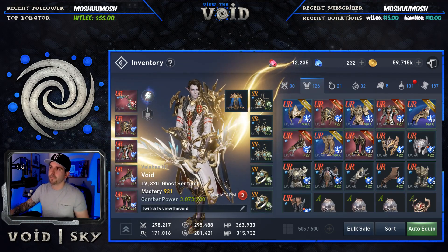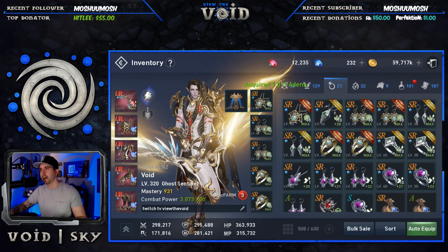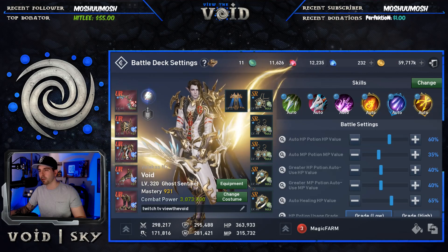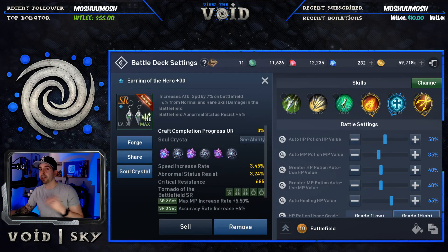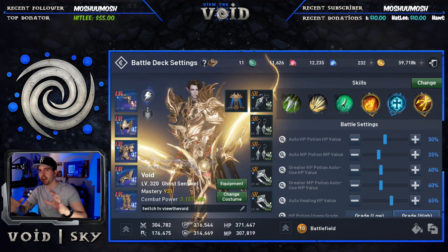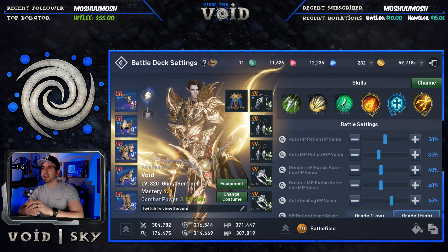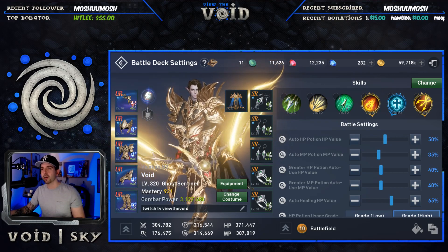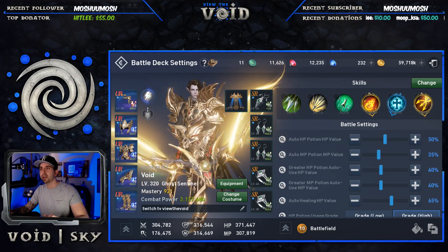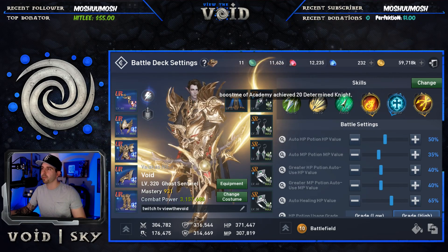Pro tip I should have mentioned from the beginning: if you're making multiple items for limit breaking or starting a new accessory set — like my hero set here which is coming along nicely with everything almost maxed — while limit breaking you're making SR items and they're all random. Wait until you have several SR versions of the same item before re-rolling. Get five SR rings to pick from — one might already have a perfect roll and you'll save a ton of red gems. Just wait, don't re-roll unless you absolutely need to.